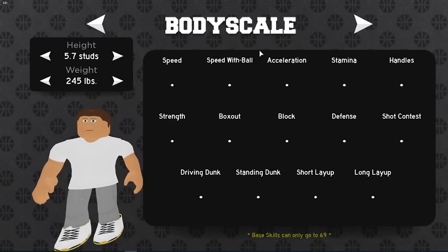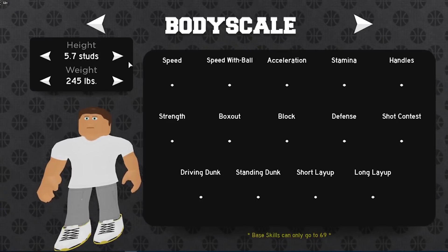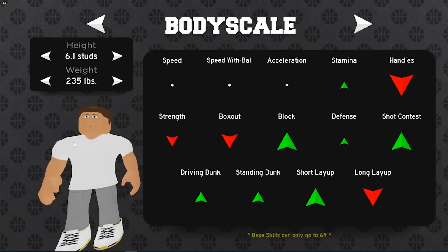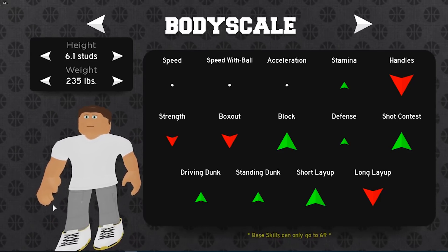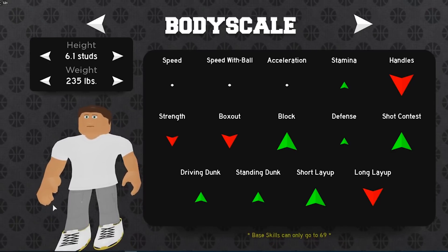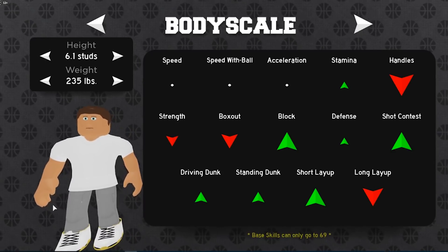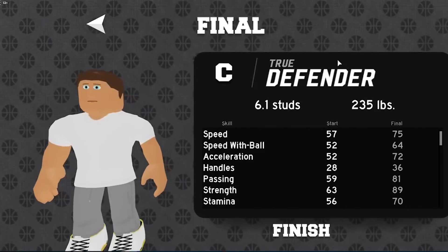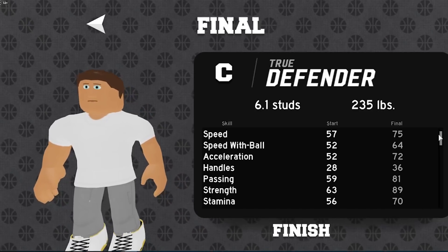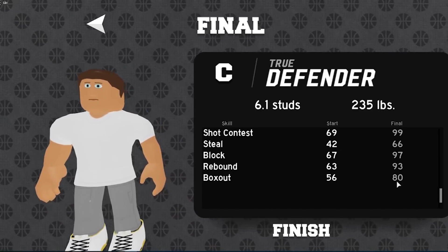Now let's get into the actual build. In my opinion the best height and weight is max height and 235 weight. You want max height so you can get rebounds and get good contests on people's shots — if you're max height it's going to be a lot harder for guards to shoot over you. Think about it: if you're a 5'5" guard and a 6'1" center is on you, it's going to be very hard to shoot over them. The reason I made it 235 weight is it gets 75 speed, 64 dribble speed, 72 acceleration, and 80 box out.